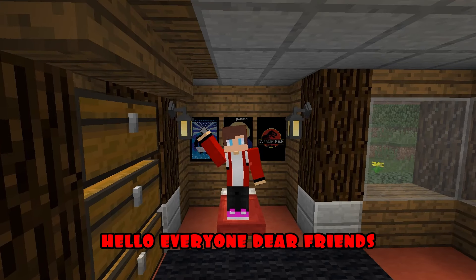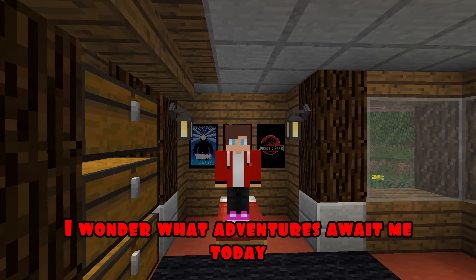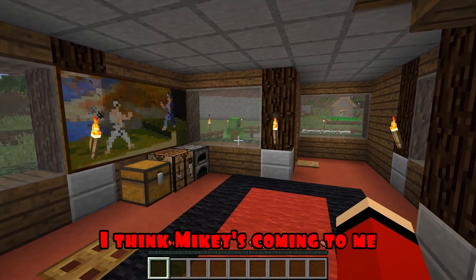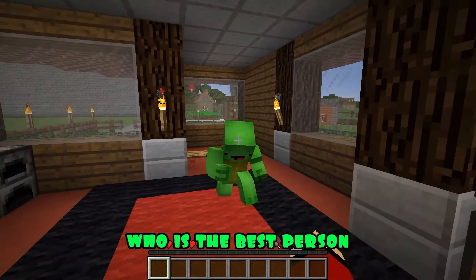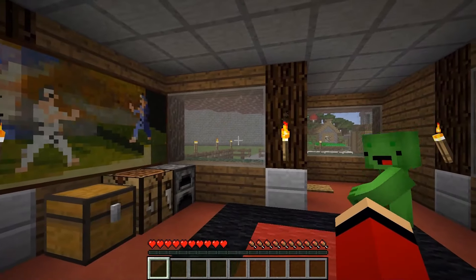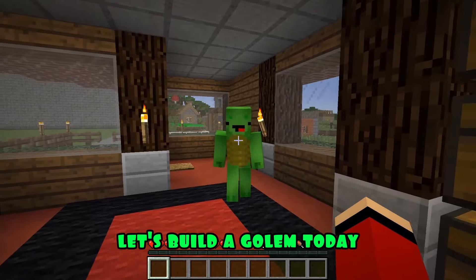Hello everyone, dear friends. The weather is just wonderful outside today. I wonder what adventures await me today. I think Mikey's coming to me. Mikey, it's open. JJ, who is the best person to handle the protection of the village? Of course it's Golem. I have just a great idea, JJ. Let's build a Golem today.